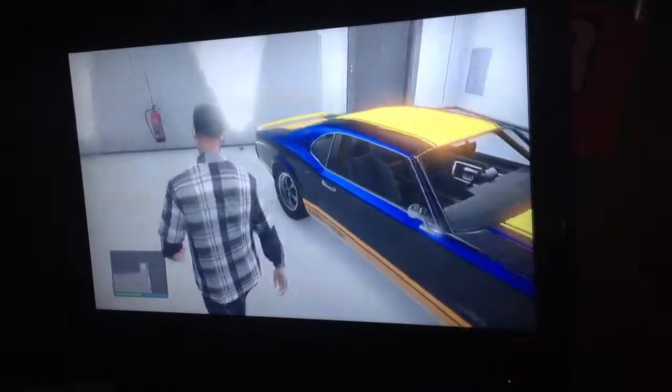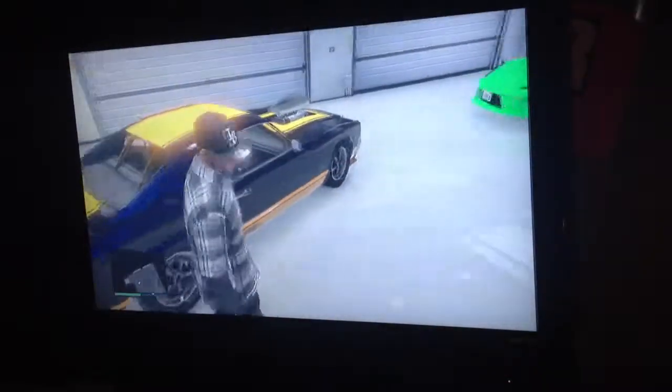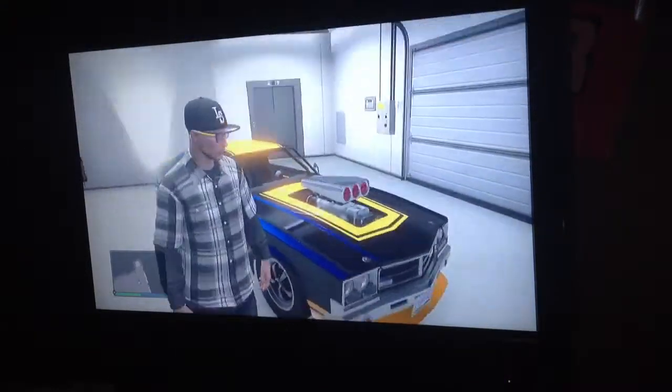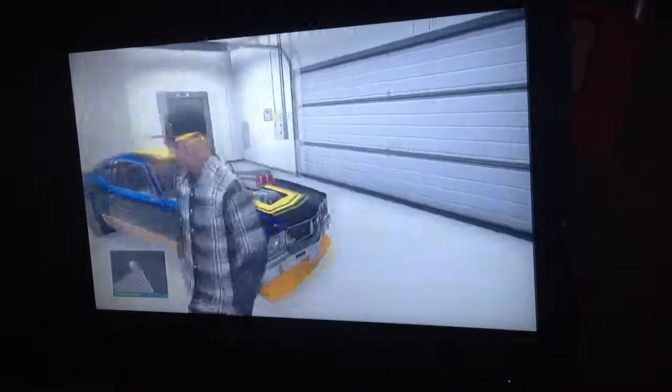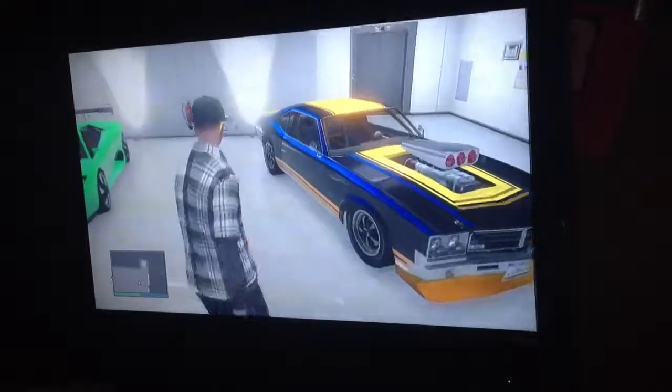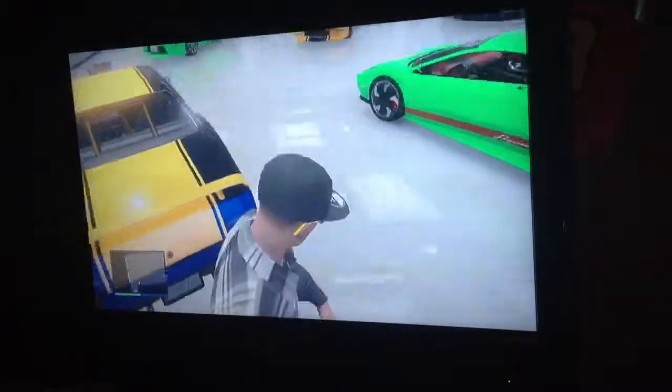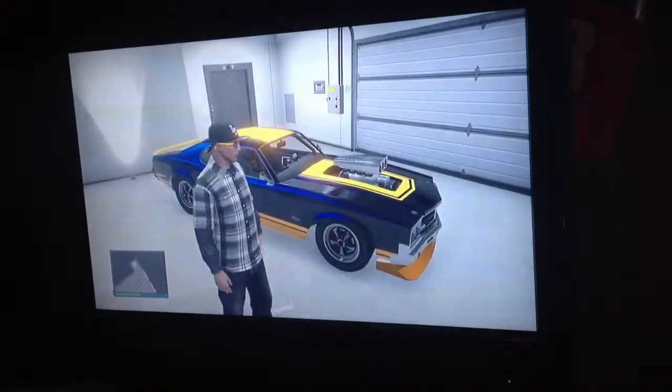Basically, custom paint job, upgraded engine, roll cage, the intake on the front, and then it has the custom bottoms there and stuff — like the front bumper, and then the wheelie bar at the back. So yeah, there's my first car.